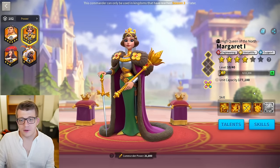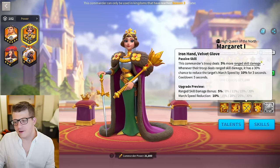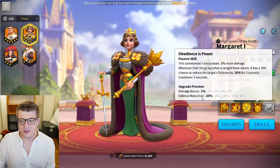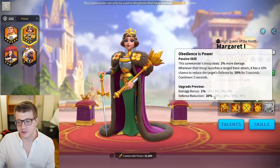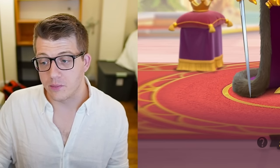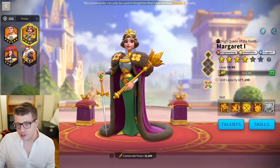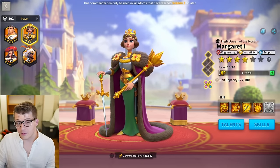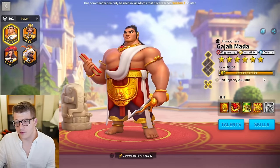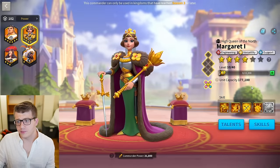As for Margaret, her budget build is really 5-5-1-1, because you get a lot of value from the fourth skill just by unlocking it. So the cheapest budget build would be 5-5-1-1 Margaret paired with a 5-5-5-1 Cordoba. The best budget build would be 5-5-5-1 Cordoba with Gajah Mata at 5-5-1-5 or 5-5-3-3 — however it breaks down.